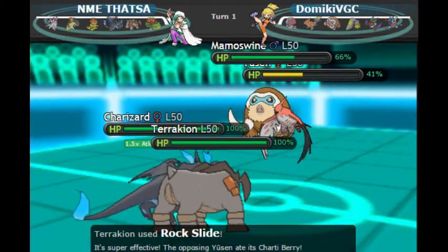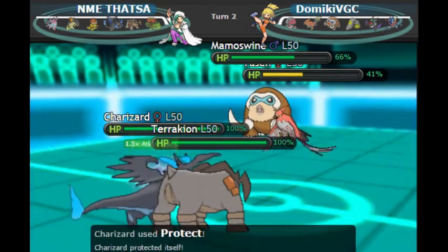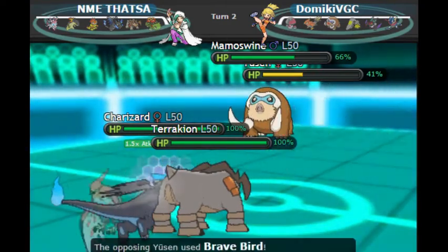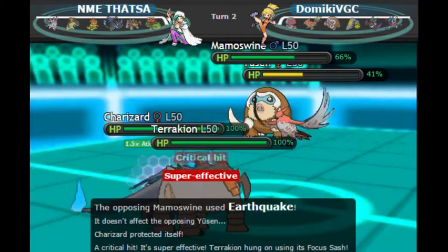The Cheri Berry is going to cut that super effective Rock damage in half. Luckily I flinched that Mamoswine with the Rock Slide, or else this game would not be any good — I probably lose right there. Flinching the Mamoswine is huge, and now that my Charizard is Mega X and the cat's out of the bag, I was really expecting the Earthquake here so I protect with Charizard.